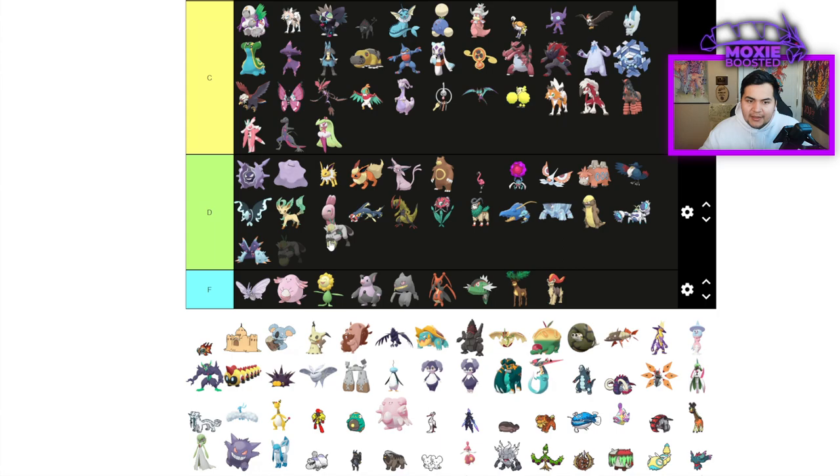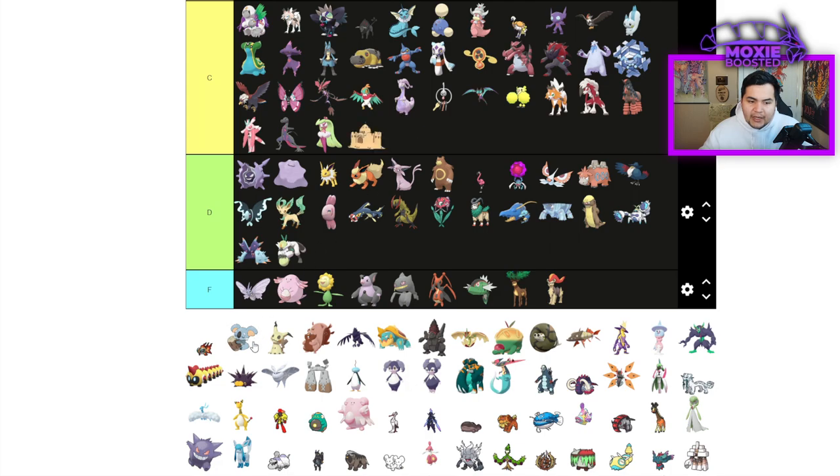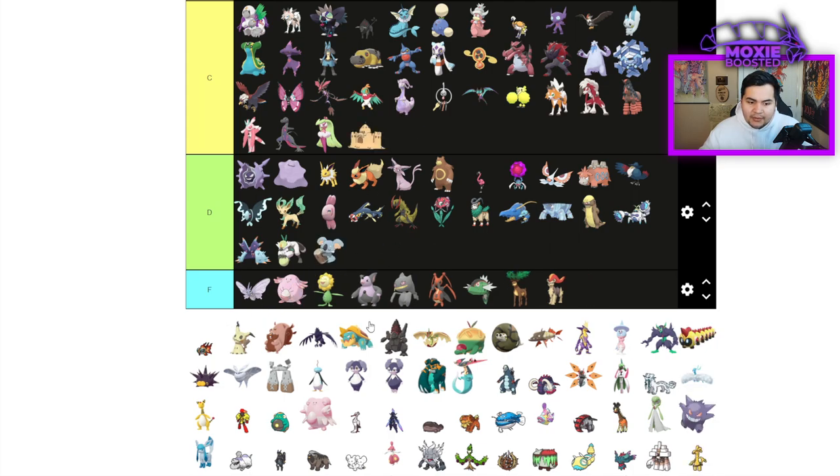Passimian — it's a Defiant Pokemon, but we have Annihilape now, so it's D tier. Palossand — decent Grass type. Komala — it's just not good, D tier.